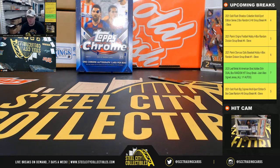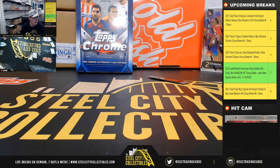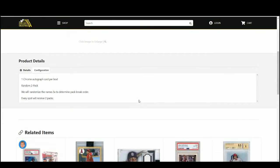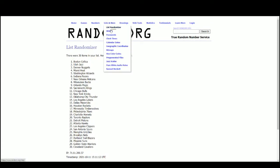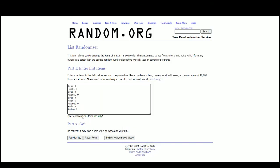All right everybody, our next break: 2019-20 Topps Chrome UEFA Champions League Soccer Hobby Box Random 2-Pack Break Number 1. We'll go ahead and randomize our names five times to determine the pack break order — every spot receives two packs. There are the nine names.